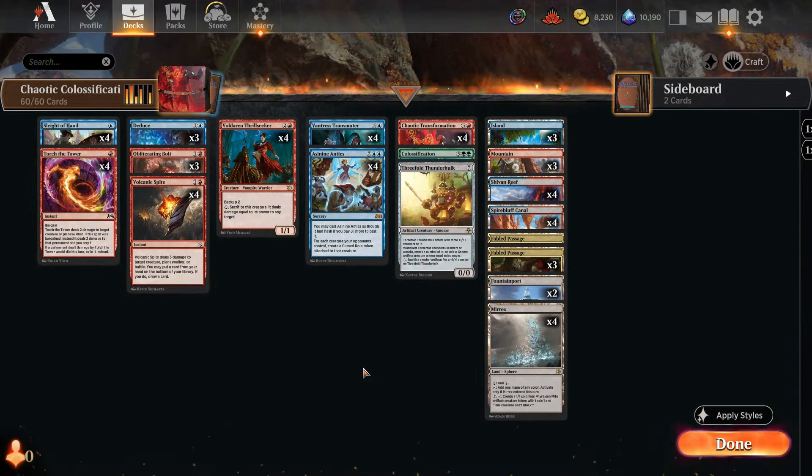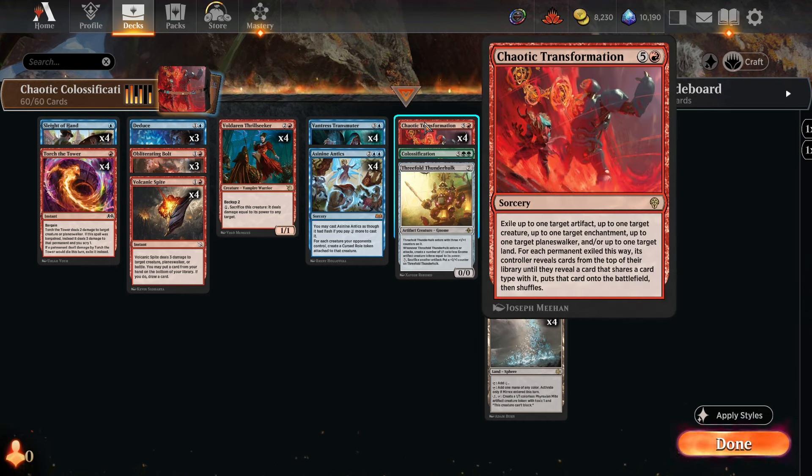Hello and welcome back to the channel. Hope you're having a wonderful day. Today we've got quite the goofy jank combo in standard, built around Chaotic Transformation, which is a six-mana sorcery. It says exile up to one artifact, one creature, one enchantment, one planeswalker, and one land, and for each of those permanents, flip through your deck until you hit a card that shares a card type.